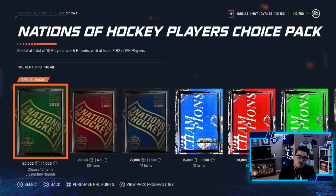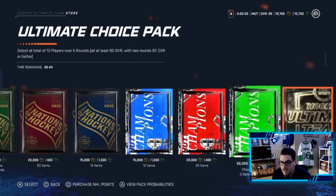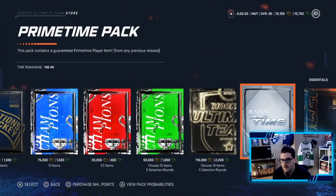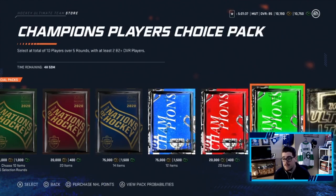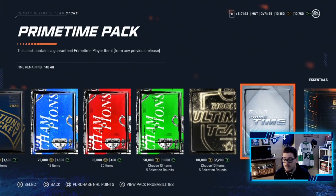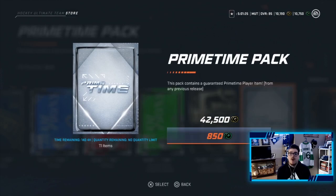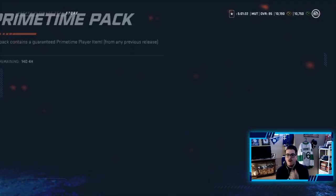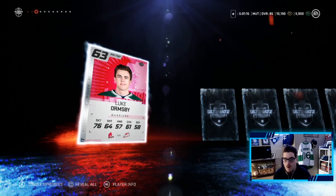We have five special packs so we go to the random number generator, generating a number from one to five — we get a five. A five is a Prime Time pack. Looking at the pack probabilities, an 86-plus is 16%. It's going to be interesting — hopefully we get a Prime Time that's decent enough to make our team, maybe an 83 or 84-plus.